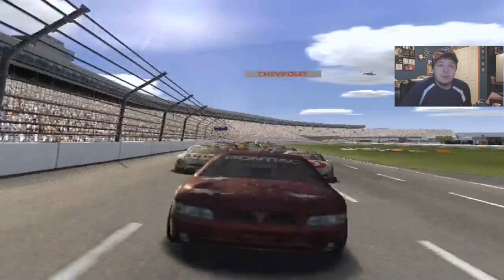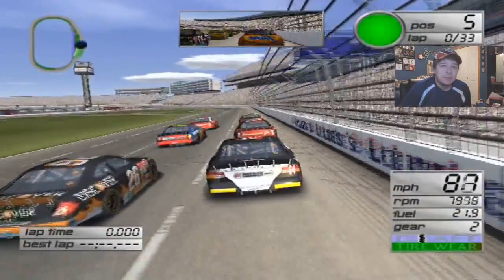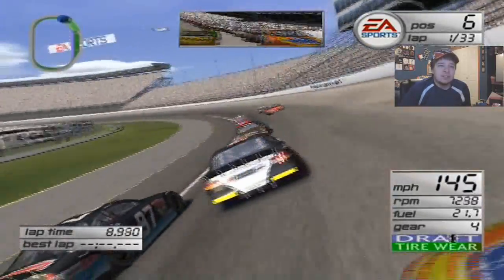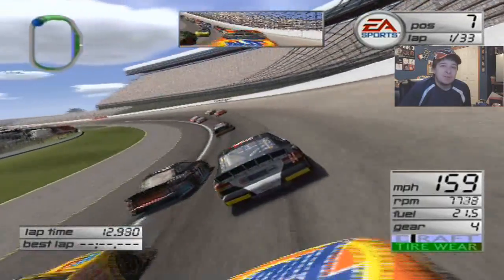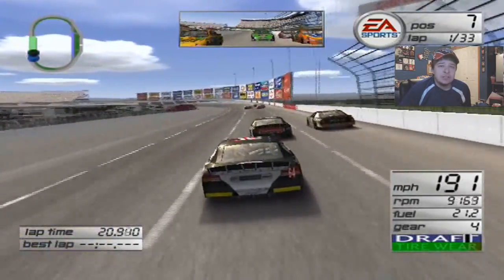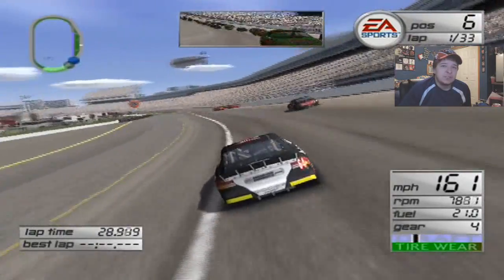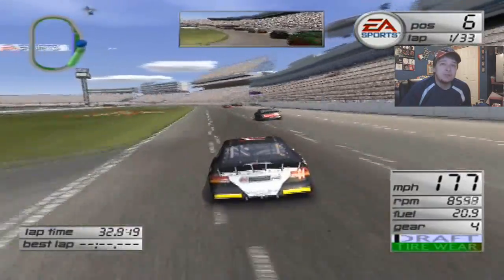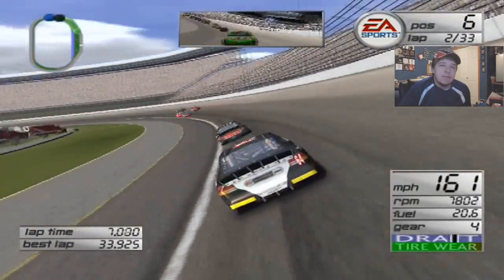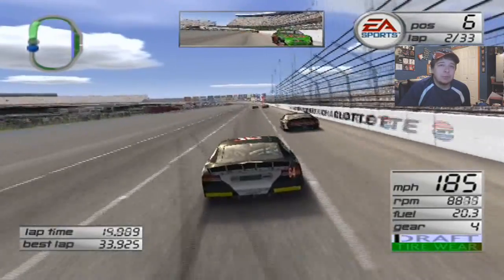Jimmy Spencer and Dale Jarrett start up front in the front row. Green flag's out, we've got 33 laps. Remember, this was the daytime race here at Lowe's — this was the last time it was in the daytime. I think the fall race went to nighttime in 2003. I always felt that having the nighttime race for just the Coke 600 and this race in the daytime made the Coke 600 feel more special. That's just my humble opinion. Anyway, we're doing okay right now, which I'm pretty shocked about.